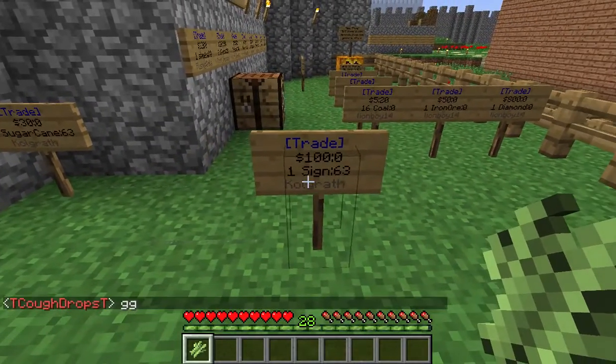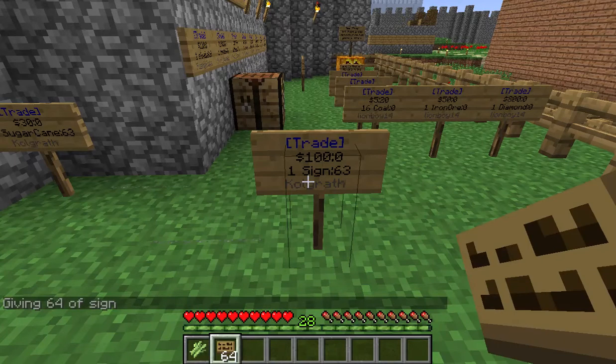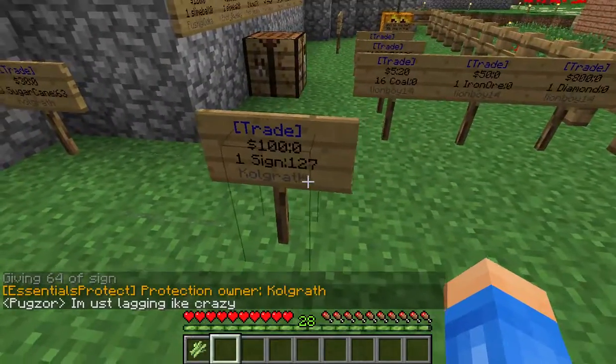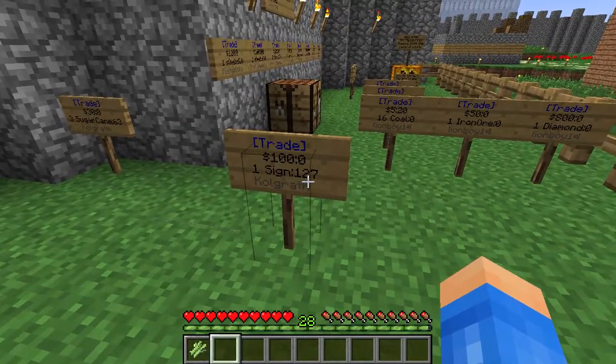Same kind of deal here — if someone came and bought a sign, I can go back and put more signs back in stock one at a time. I'll try it right now. Even though it popped up with the edit sign dialog, I hit escape, and now you'll see there are 127 available.